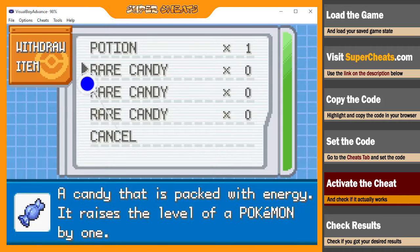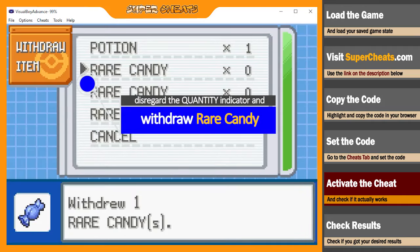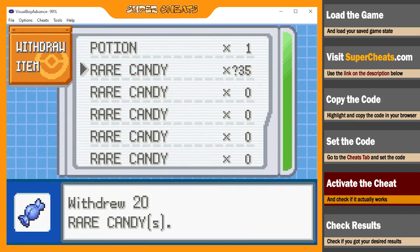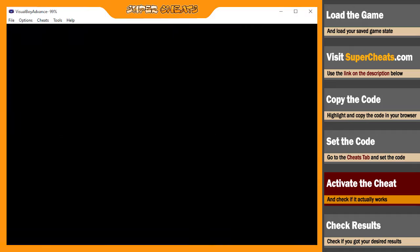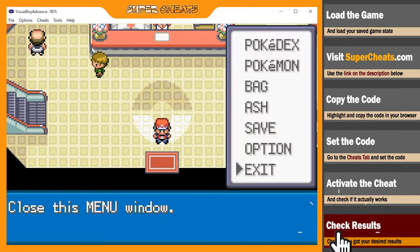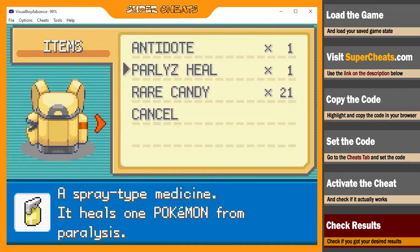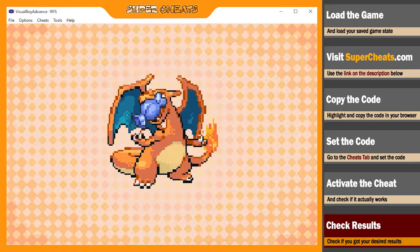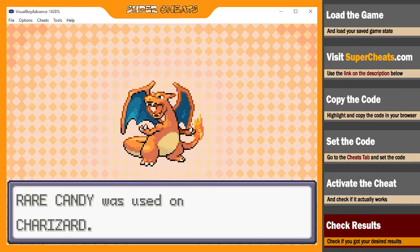If successful, you should find the cheat item in your inventory. You may dismiss the number of items you have and just try to withdraw the item. Congratulations! You now have unlimited access to rare candies in Pokemon Fire Red — now go try it for yourself and level up your Pokemon!